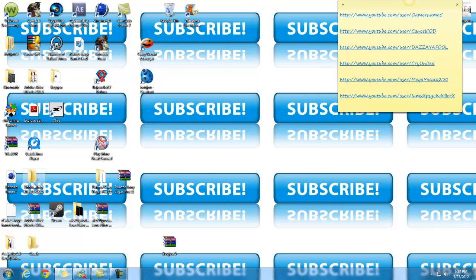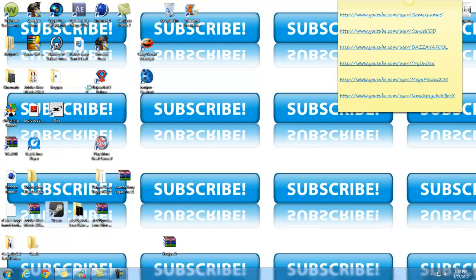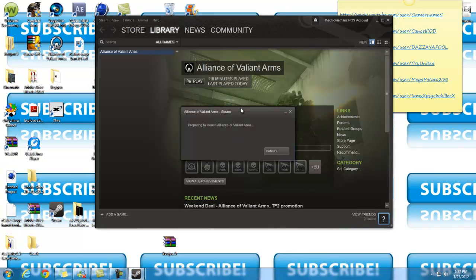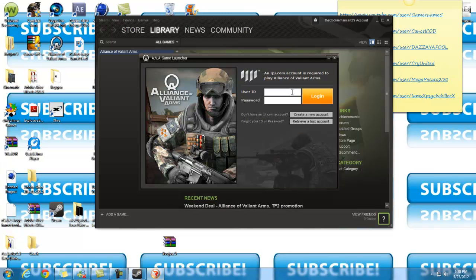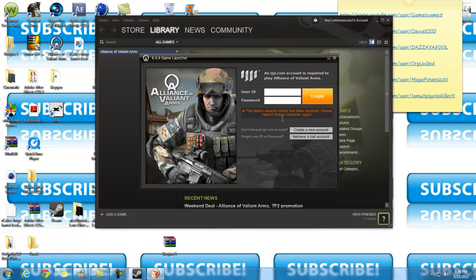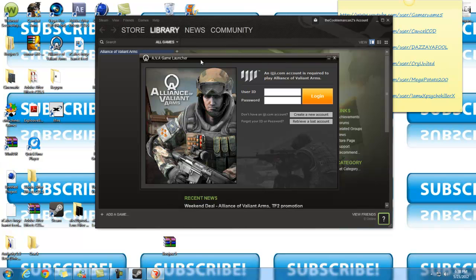First I'm gonna show you the error. So this is what you're supposed to do for the tutorial: run Steam as administrator. Run the Steam monitor as administrator, go to your Alliance of Valid Arms, click Play — and you're like 'Oh cool, yay, I get to play it!' No, it still won't work, this is just part of the tutorial. Click Yes. And then — look at this — log on. There's the error right there: 'The Steam session ticket has expired, please restart Steam launcher.' Same thing will pop up if you try to create a new account. So what we're gonna do is add the AVA game launcher.